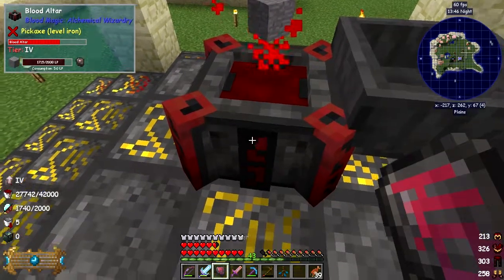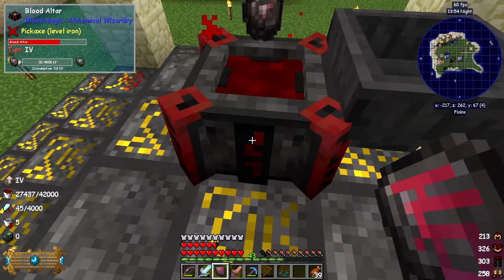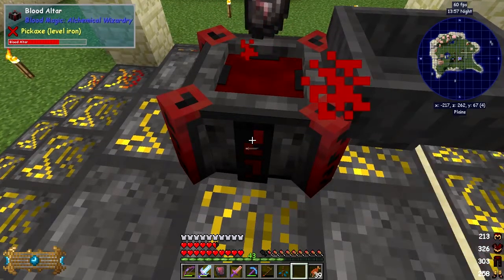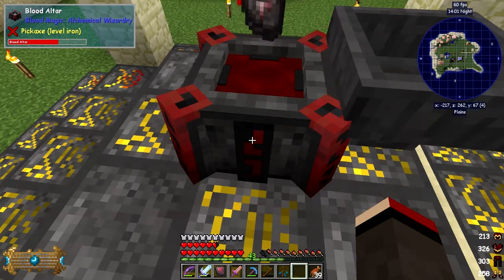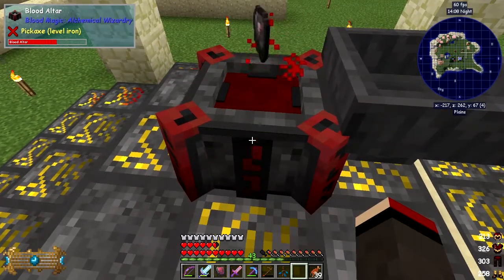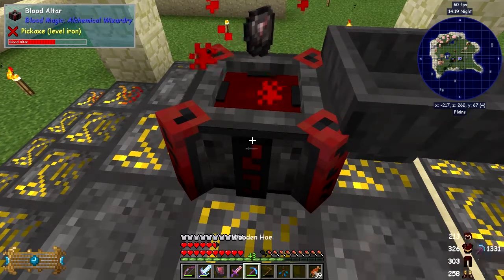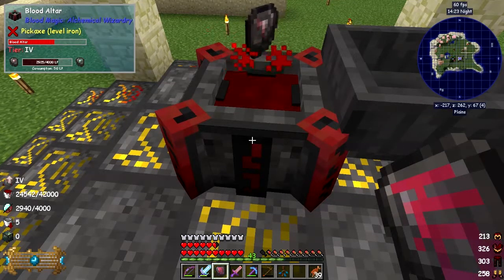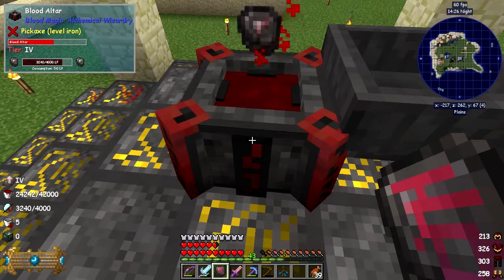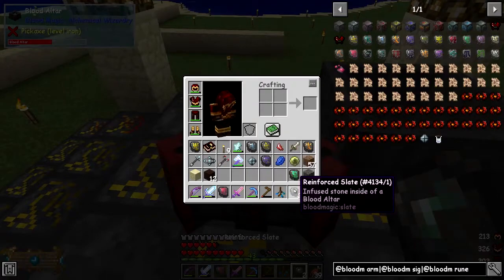We should be able to go down another three thousand for each one - six thousand total. As soon as this goes to reinforced slates we'll just remove it quickly and take the other one out - then we can almost empty the altar. The seer signal here tells you the progress of that particular craft - it's got to get up to four thousand as you can see, nearly reached three thousand six hundred.